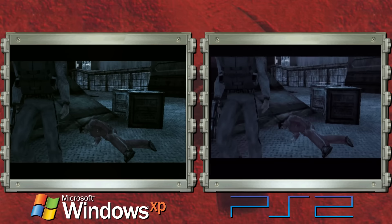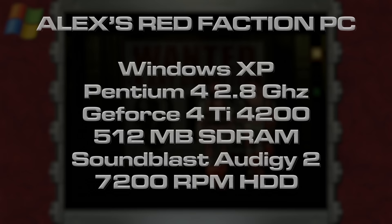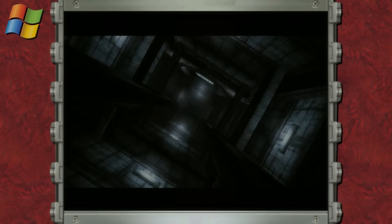It feels like the right time to give Red Faction a new reception. As you can see, I'm over here playing on PC. The PC I'm playing on is a Windows XP machine — a little bit after this game came out — with a Pentium 4 running at 2.8 gigahertz and a GeForce 4 Ti 4200. I don't have my Windows ME PC set up right now, otherwise I'd be using that.